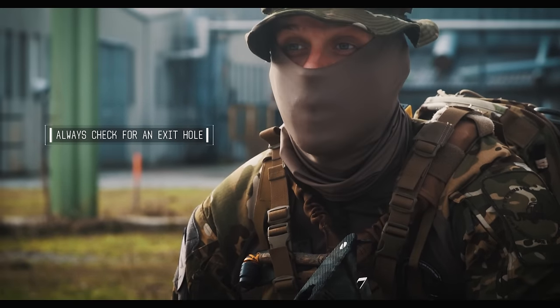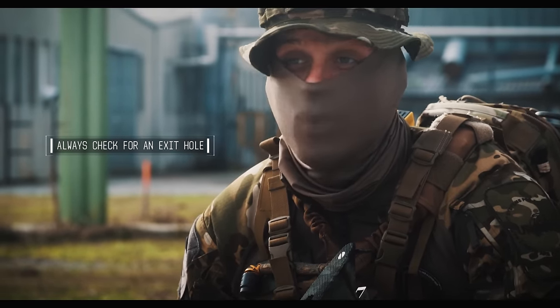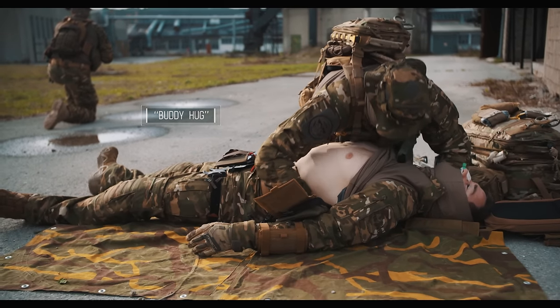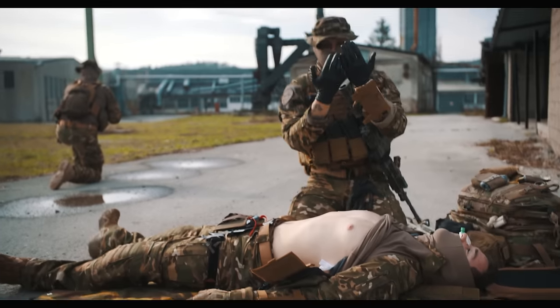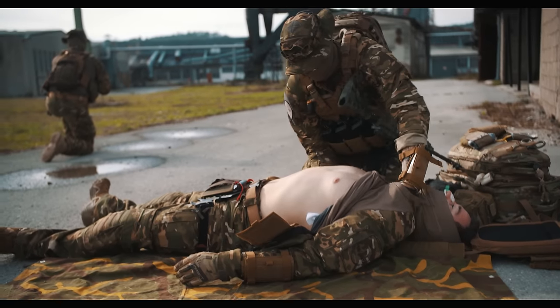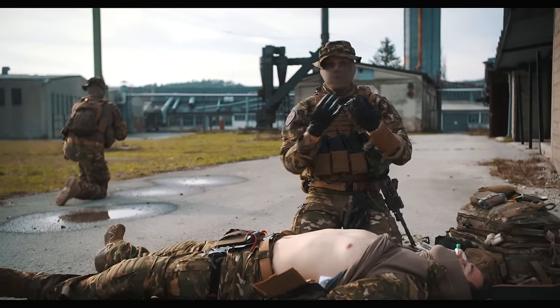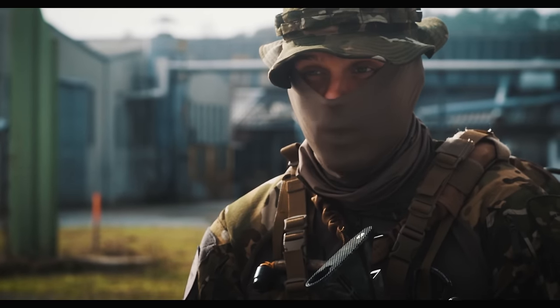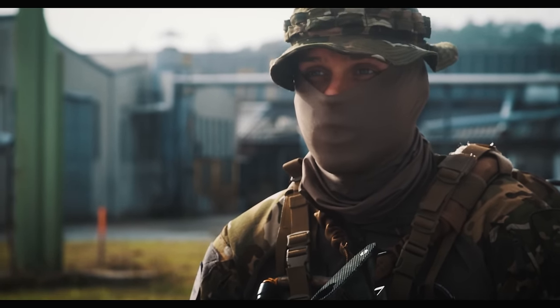All bad things come in twos, so we have an entry hole — probably there's an exit hole. We have to check the back. We do a buddy hug and check. If we see blood we'll address it, but we're going to check it later when we check his back.